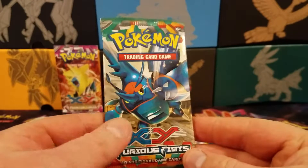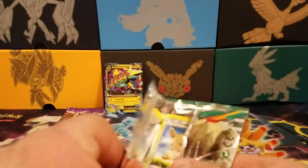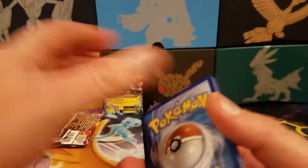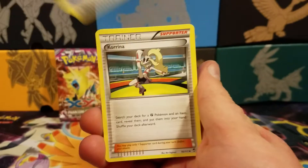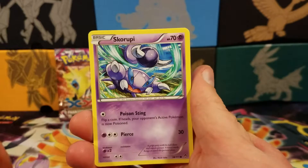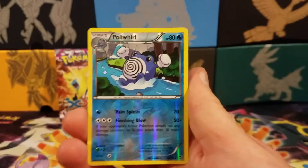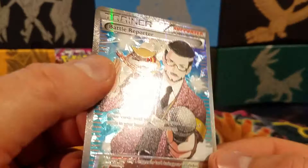Now we're going to move on to the XY Furious Fists. Starting off with a Sail Fossil, a Coriana — man, I butchered that name — a Poliwhirl, an Eevee, a Scorpy, a Cubchew, Slack Off, Trapinch. The reverse is a Poliwhirl. And the final card of this pack is a Full Art Battle Reporter — very, very nice with that Patrat on his shoulder winking. I thought it had an eye patch.